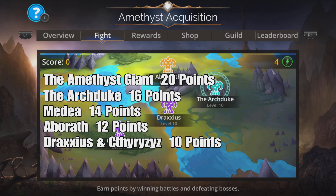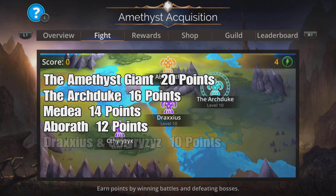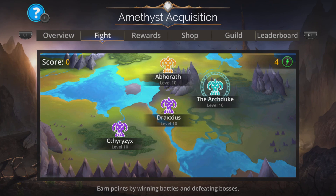These are the enemies and what they're worth. The Archduke is worth 16 points or eight tomes. Medea is worth seven tomes. Aberrath is worth six tomes. Draxius Scytherus is worth five tomes. The only one not here right now is the Amethyst Giant, and that is the one you should look out for the most because it is worth the most points.